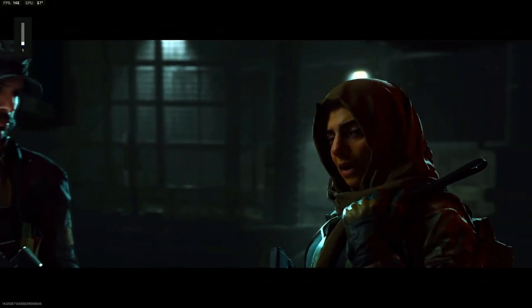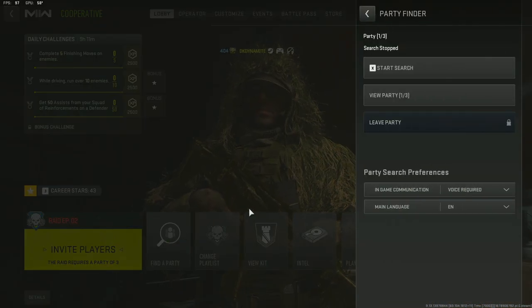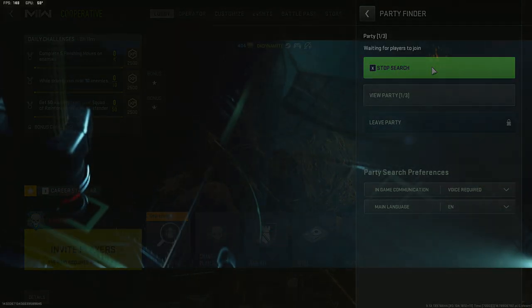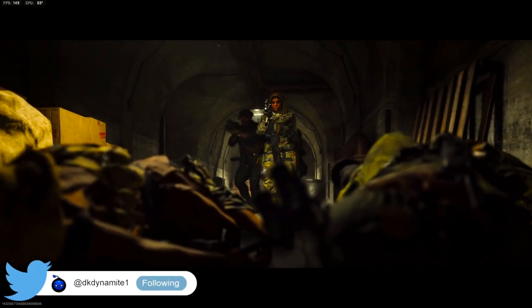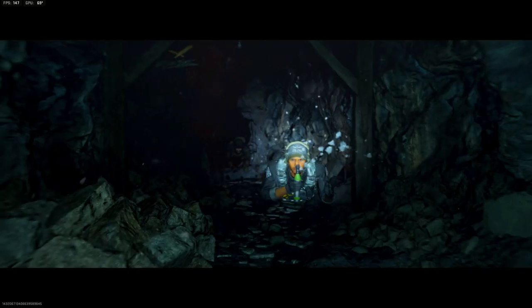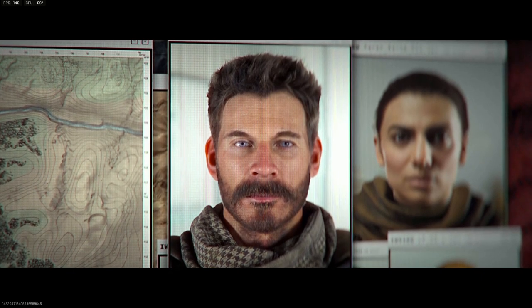Before we jump in, be sure to hit that subscribe button, drop a like, and let me know in the comments if you still need a squad. You can use the new matchmaking feature added about a month ago for the raid experience, use the comments to drop your gamer tag or Activision ID, or join my Discord server linked in the description. Just make sure you have a mic and can communicate, because that is 100% required for both the first episode and especially this one.